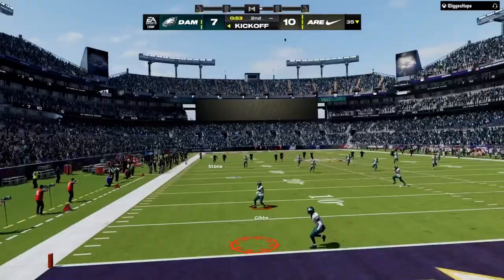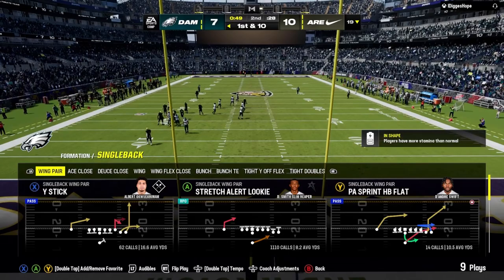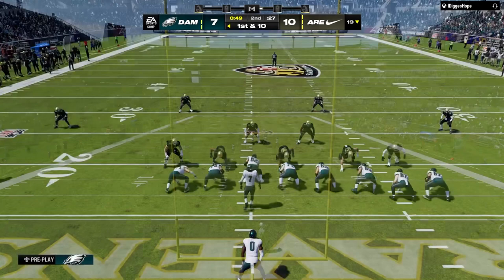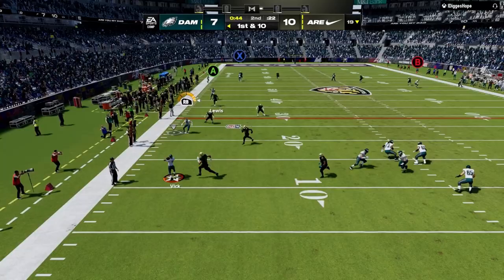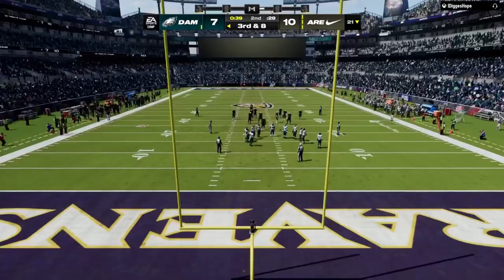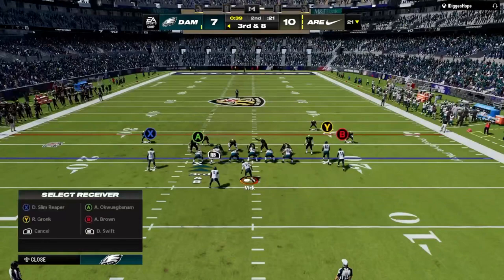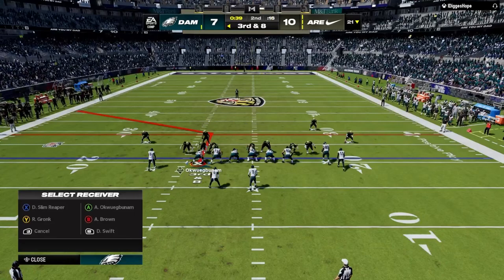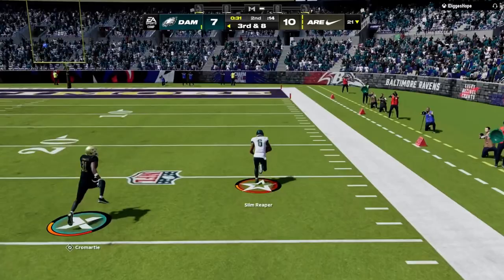Boom — he thought we were gonna run, wide open, easy touchdown! You see I have to do the little speed boost glitch. Nothing really happened on his offense, he just kicked a field goal. Back to my offense — I keep running this RPO and it's working pretty good. I was scared to pull it so I threw it. I want Devonta Smith on the drag route — he's gonna be wide open, it always works. Smith — boom, wide open like I said!